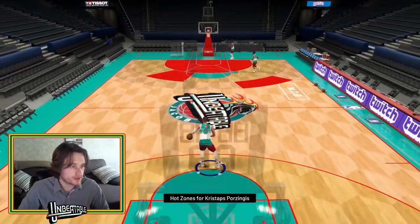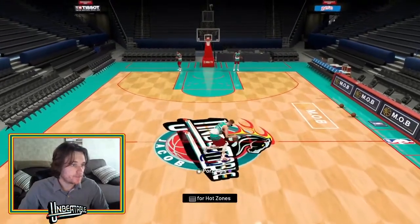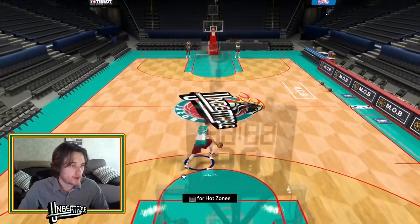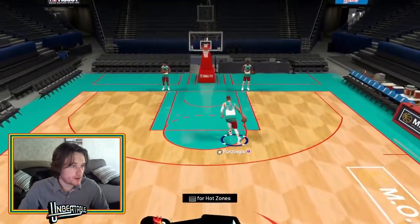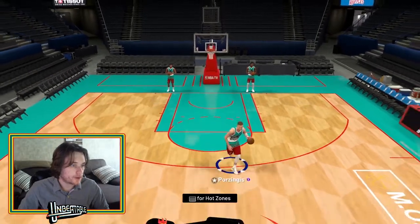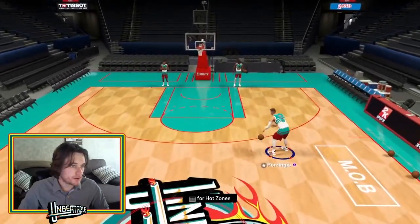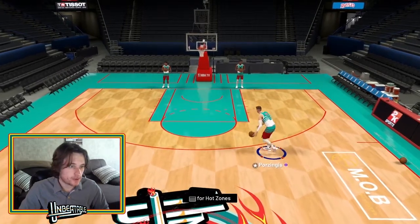He did get a couple more hot zones than his Sapphire card, which is good to see. Full court dribble sigs — behind the back. Nothing great about that whatsoever. This is a far cry from his glitch card of last year. The moving cross isn't absolutely terrible, but I definitely would not want to resort to that too often. Definitely standard for an early game center as far as full court sigs go.